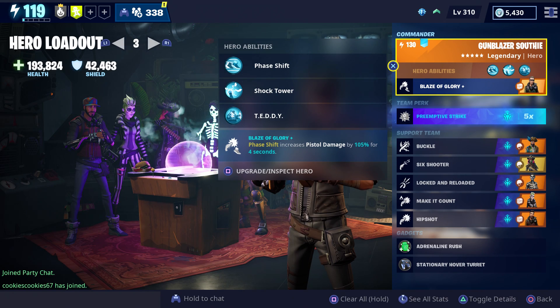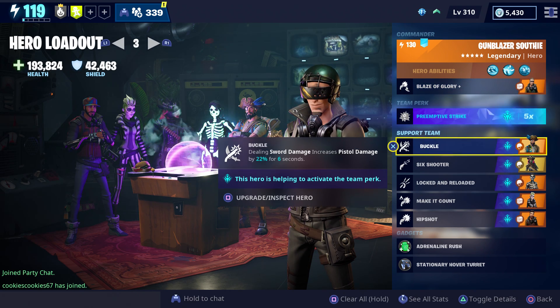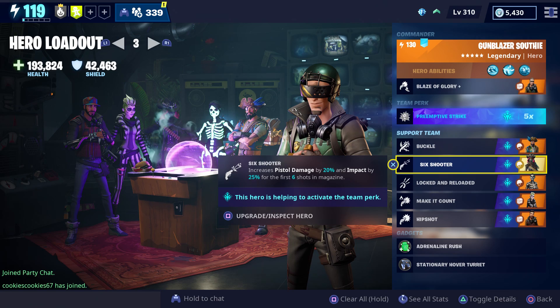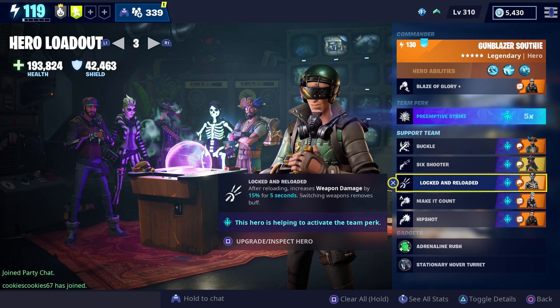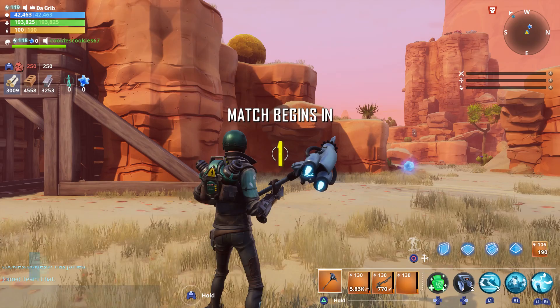As for our loadout, we're going to use Gunblazer Southey with the Preemptive Strike team perk. For our support team we have Buccaneer Jonesy, Quickdraw Calamity, Skull Ranger Ramirez, Beetlejess, and Ranger Deadeye. Let's do this.